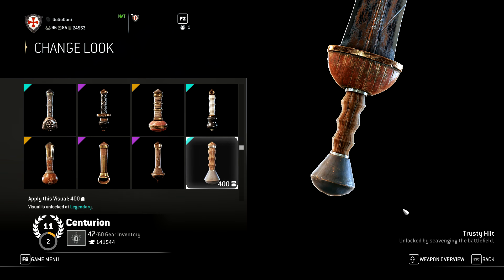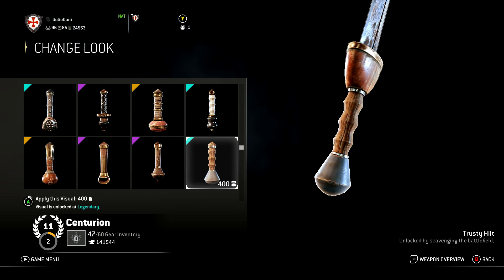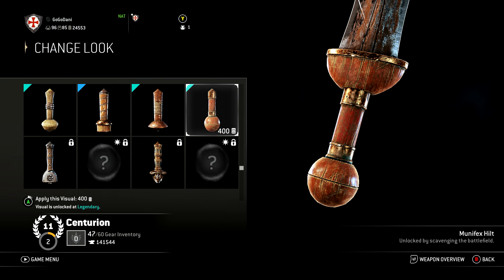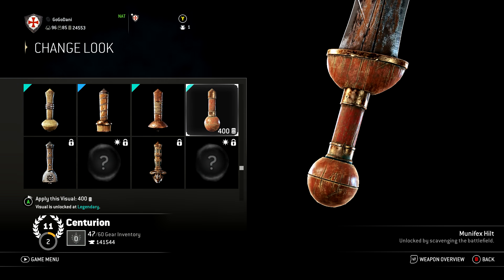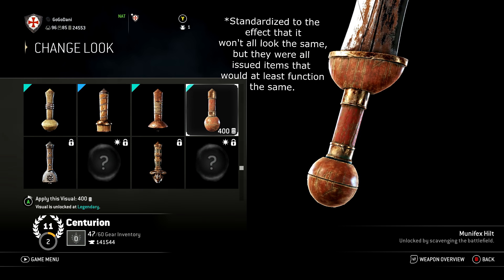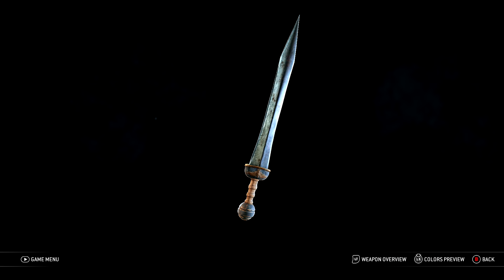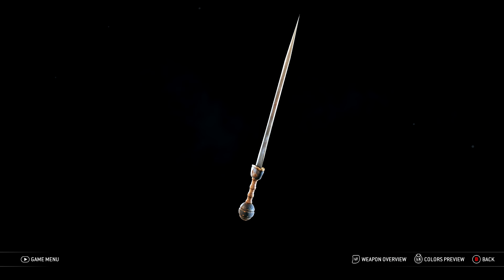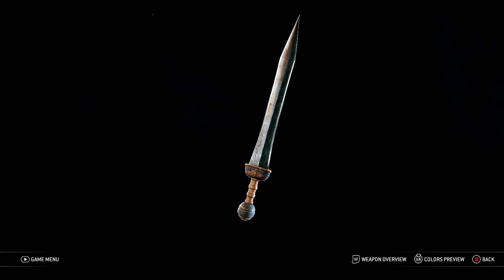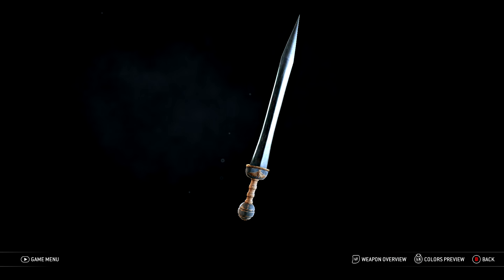The Trusty Hilt has a nice grip and a relatively right-sized pommel, but the pommel is not a sphere shape — it's like a cone. I'm glad they represent all different types of hilt shapes because not all gladius pommels were a sphere shape, and this is a really good example. The Munifex Hilt is pretty good for a default handle — no contours in the handle for fingers, but that's a good representation that it's not always the case. The Gladius is a really interesting weapon and I think Ubisoft really did it a service with how many options they gave for customizing this sword. I really wish they gave the same love to Warden's Longsword, but they deserve praise for their work here.